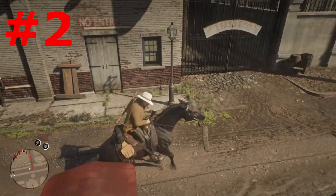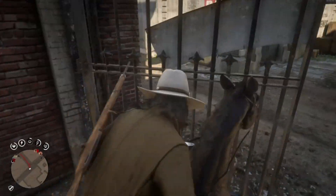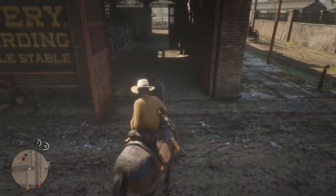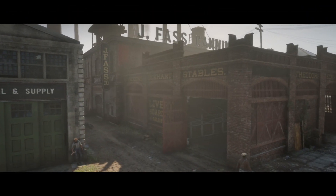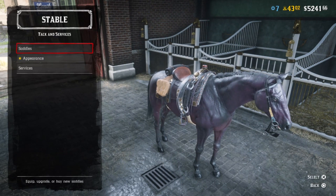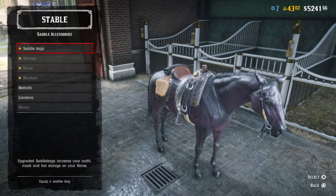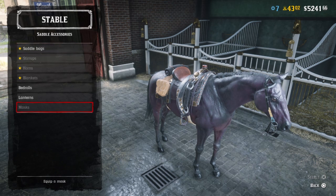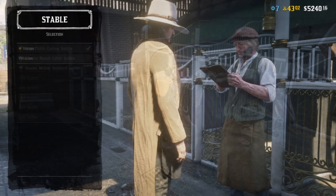Number two: a lot of people don't know how to apply the horse mask from the Outlaw Pass to their horse. Go into any stable on the map, click Manage Owned Horses, click the horse you want to put the mask on, go to Saddles, click the specific saddle on your horse, and at the bottom you'll see an option that says Masks. I personally didn't have a mask yet at this point of recording, but that's where you'd go to apply one.